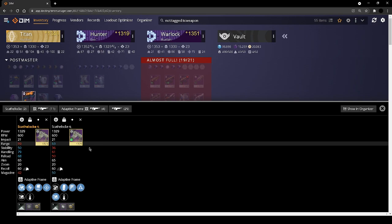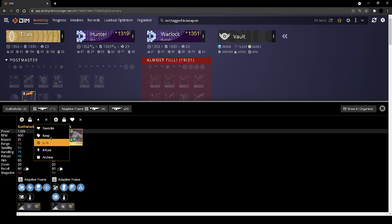Scathelock is one of the few weapons that can roll osmosis. I use this almost every day whenever I do solo content, so I favorited that one. This is a fun PvP roll — I'm going to keep it.